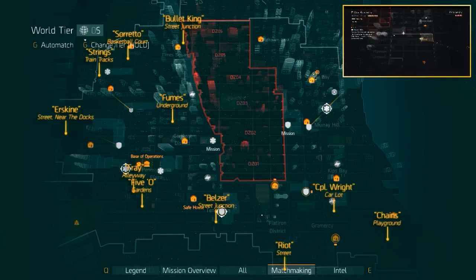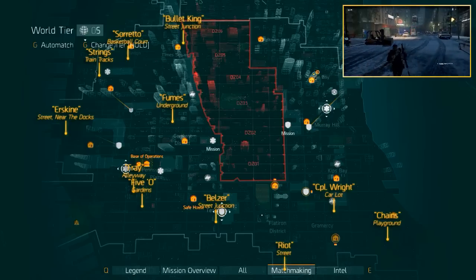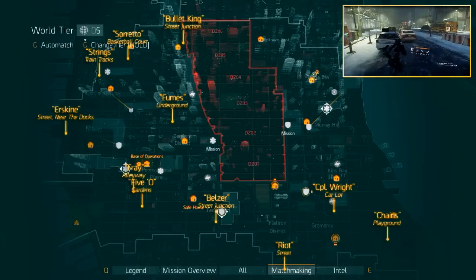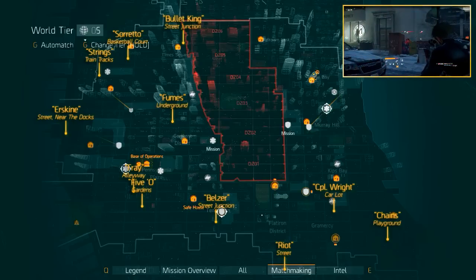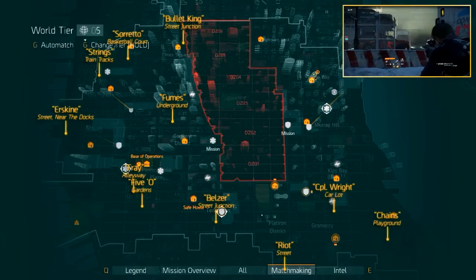Next up is Corporal Wright. Fast travel to the Police Academy mission. Walk in the opposite direction of the mission entrance and take a left on the first junction. Left again on the next one and you'll find him hanging around on your left, around the workplace for cars. This is the most efficient approach in our opinion, though there are multiple options here.